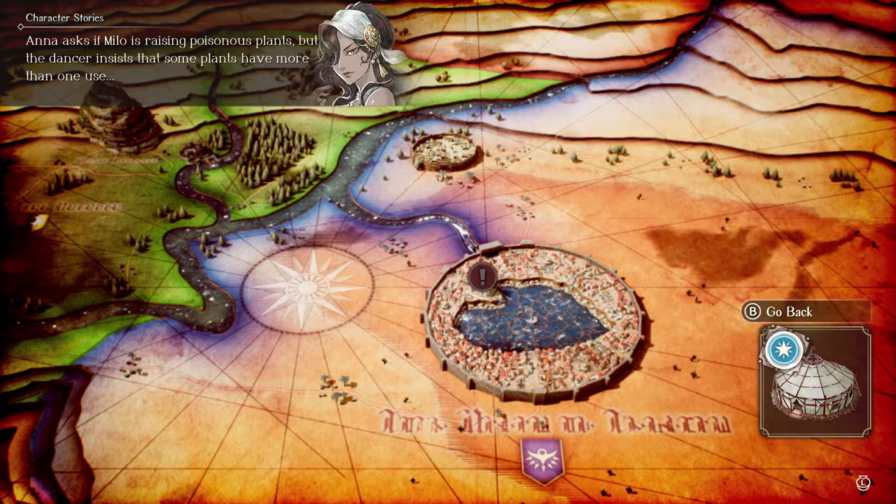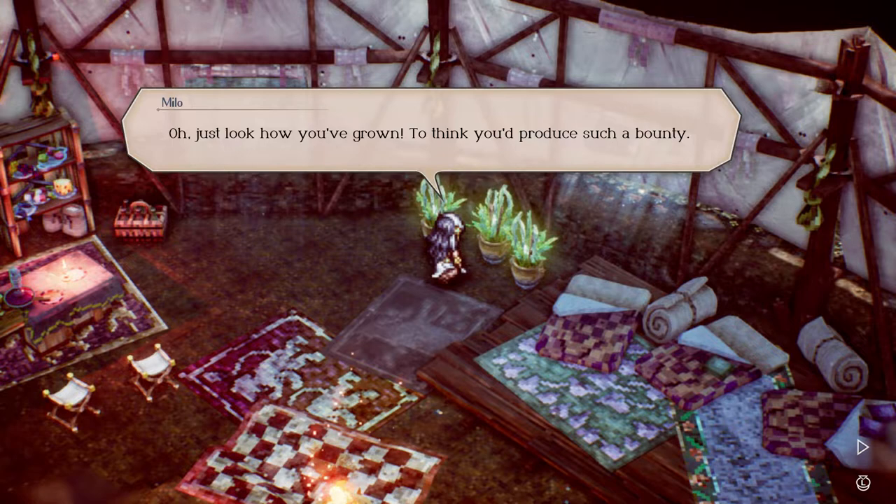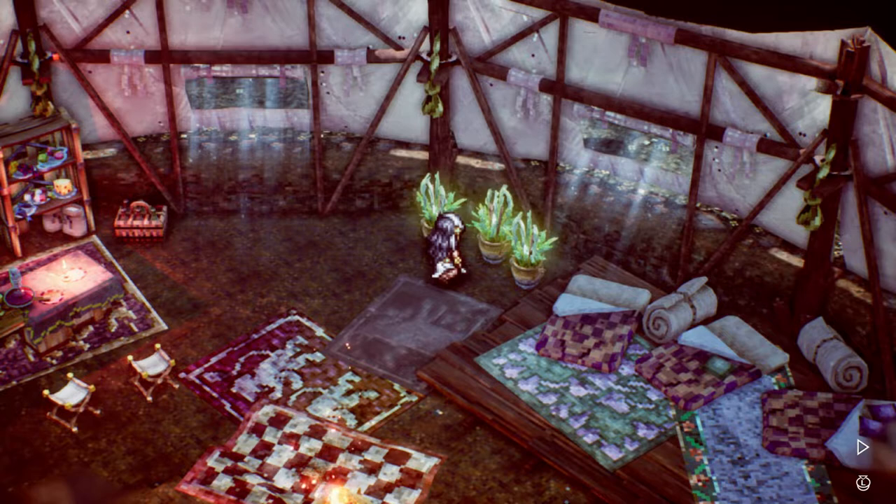Anna asked Milo — Milo is raising poisonous plants but the dancer insists the plants have more than one use. The scene begins: 'Oh, just look how you've grown — to think you'd produce such a bounty. And you've flourished as well. I'm so proud of you, my lovelies.'